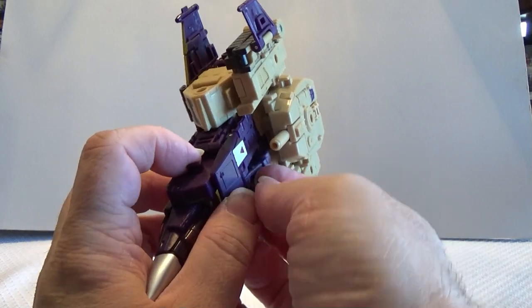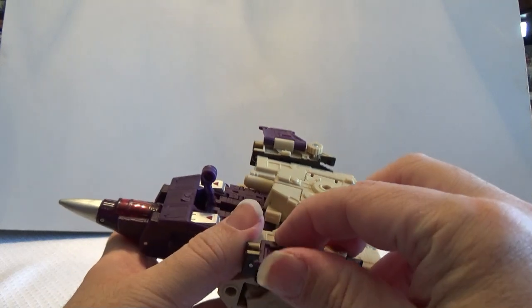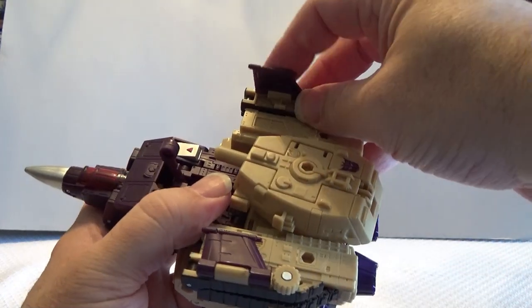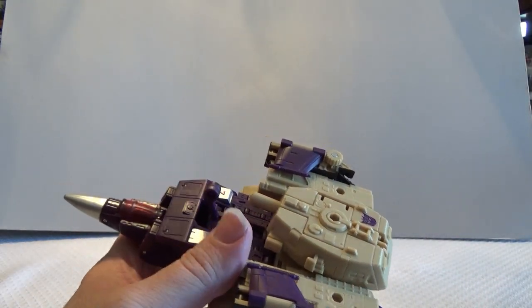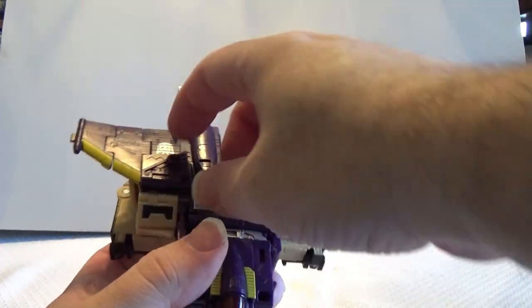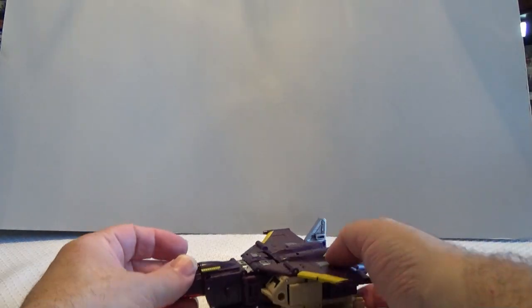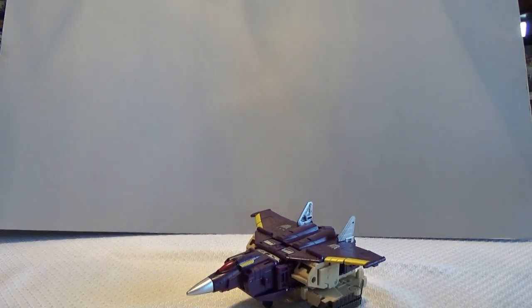There is a landing gear that you can fold down right now. Then you can fold in these wings at the sides — the little tiny ones — so they're now folded inward. Then we can come up here to the top of the plane and fold down these portions to complete the look. And there's Blitzwing in his airplane mode.